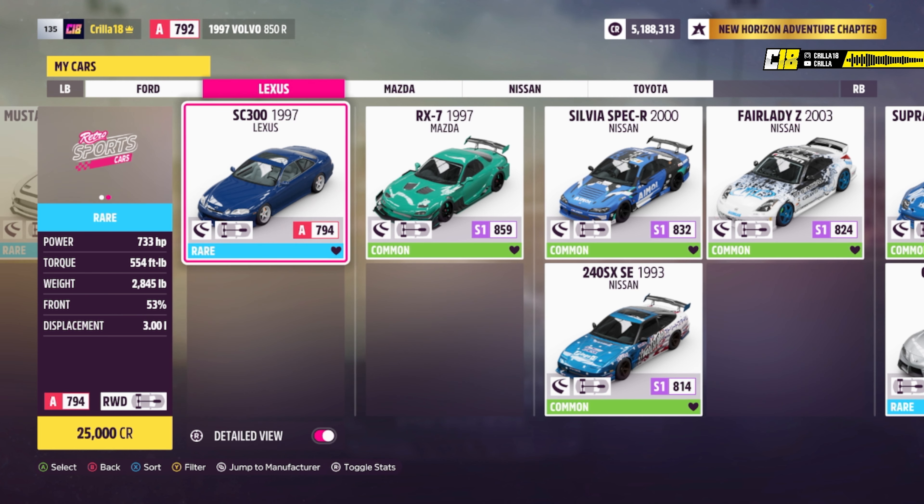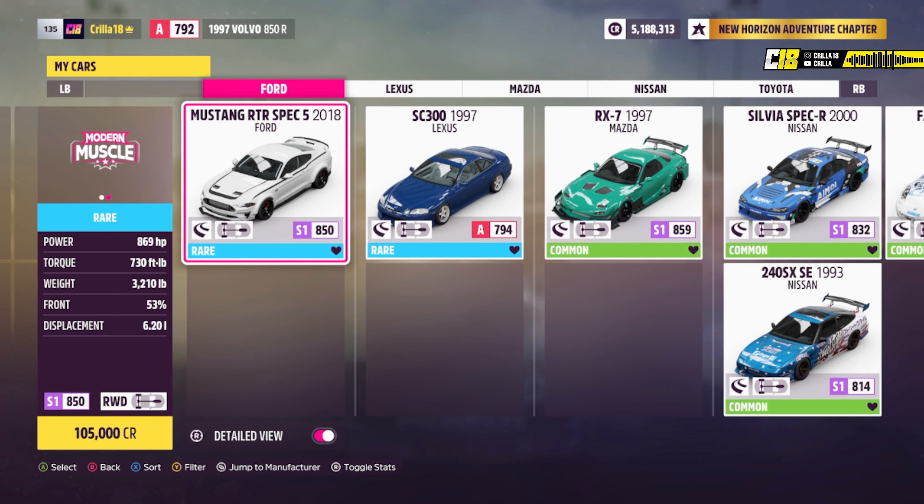Right out of the blue — the Lexus SC 300. One of my all-time favorites in this game, probably my favorite car to drift. Unbelievable car. And then the Mustang RTR Spec 5 2018 — that's a lovely car to drift. So those are the cars that I love to drift inside Forza Horizon 5.